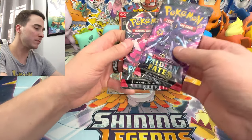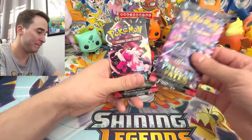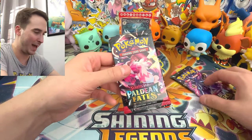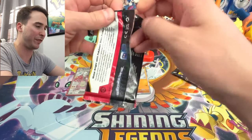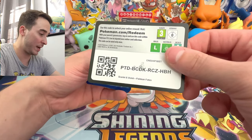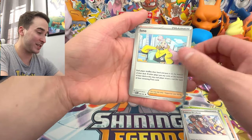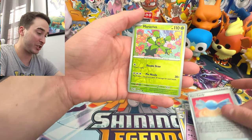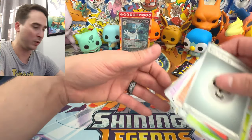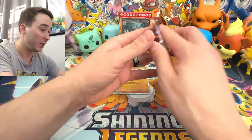Alrighty, two more booster packs. I always try to do this in some videos - which one do you think is going to have a pull on it? Let me know in the comments if you guessed right. Let's see who's going to win this pack battle - these two Pokemon are battling out. I'm going to save this one for last. Let's see what we can do with this booster pack. We have a code card. Numel, Maractus, Paldean Students Supporter, and Curlia. Rare Candy Reverse - that's actually pretty nice. And then Armarouge. So that pack did not have anything in it.